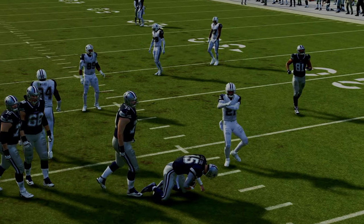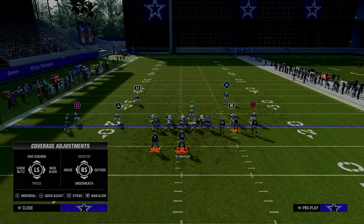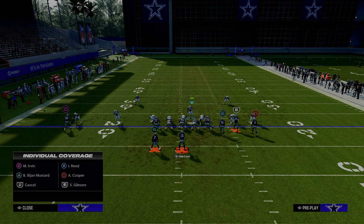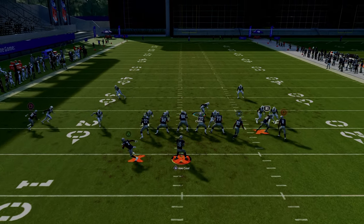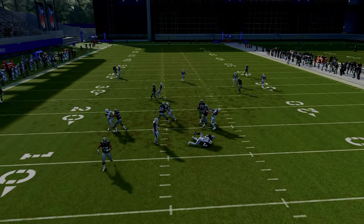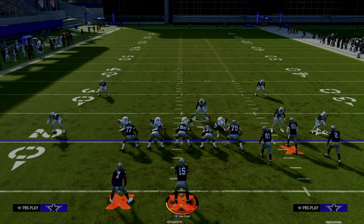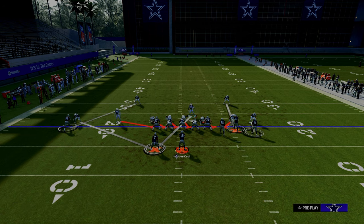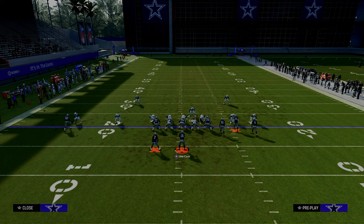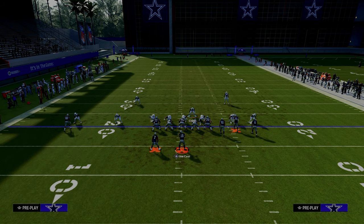The beauty of this five-man blitz is it also lets you create cool coverage against bunch. You can do the scissor adjustment on the left side, or press man-to-man coverage and hover in this area. The left side is taken away, so they go right — and by the time they're making a quick read, we're going to have them sacked. Dime normal affords a lot of opportunities from a pressure perspective, and since we're only rushing five people, you could even put a defensive lineman in coverage.